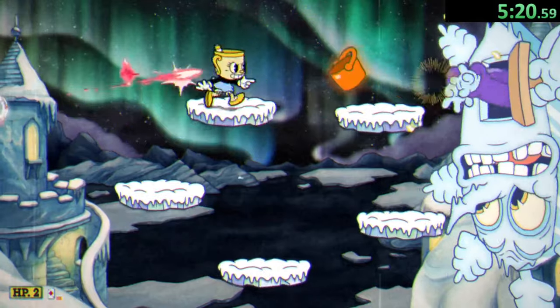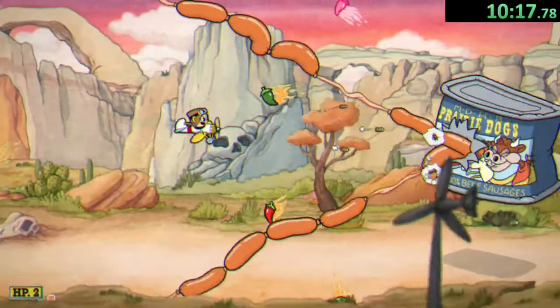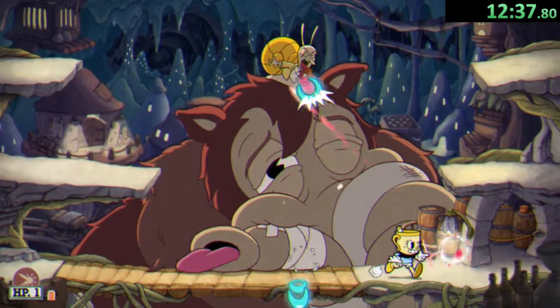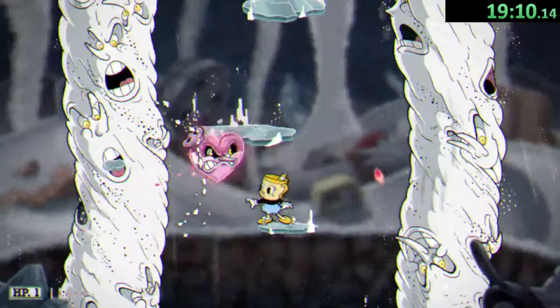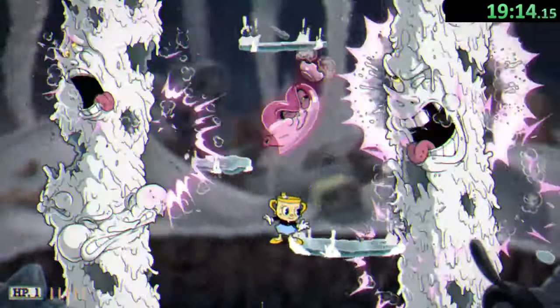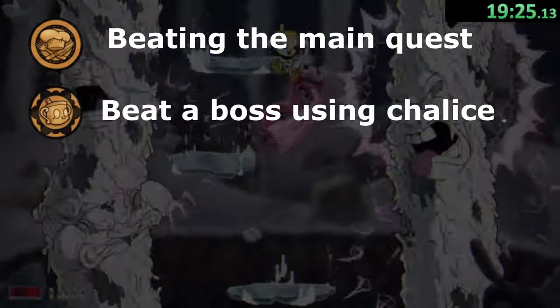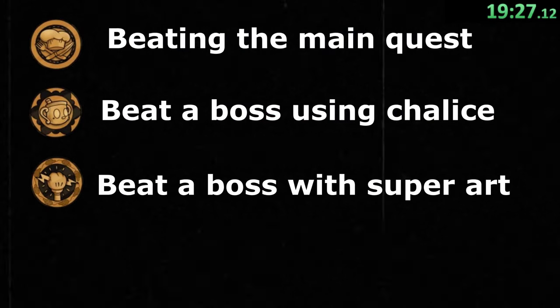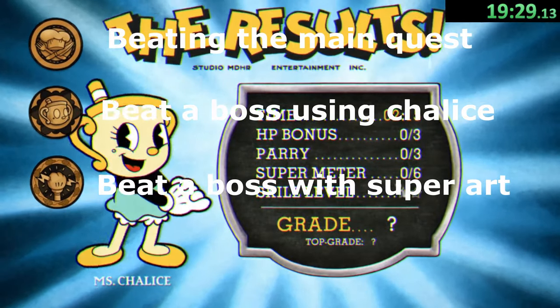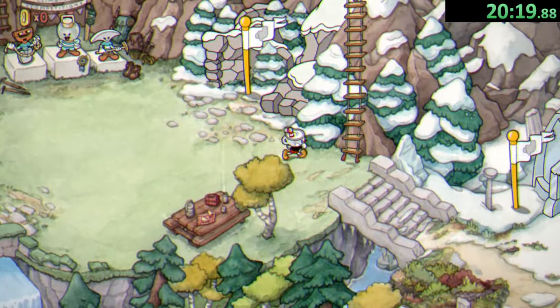We then quickly beat the entirety of Inkwell Isle 4. After beating the DLC on regular mode, we get a few achievements: 'Compliments of the Chef' for beating the main quest, 'Alive and Kicking' for beating a boss using Miss Chalice, 'A Golden Touch' for beating a boss with Miss Chalice's super art, and 'The Latest Sensation' for beating a boss with a new weapon.